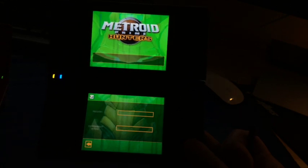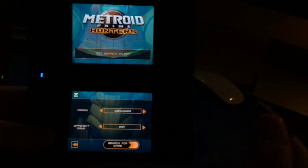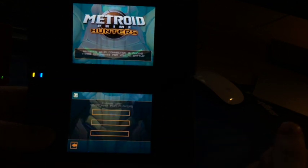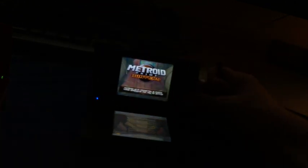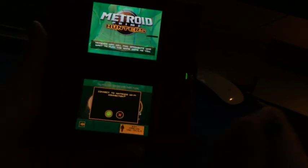And as you can see it now works and you can go on random and search for opponents. I have a second DS system right next to me, and I have done the same steps on this system to show you that I can find my other system.